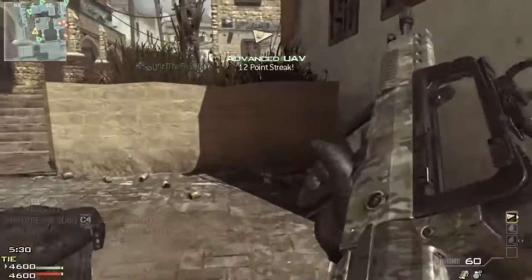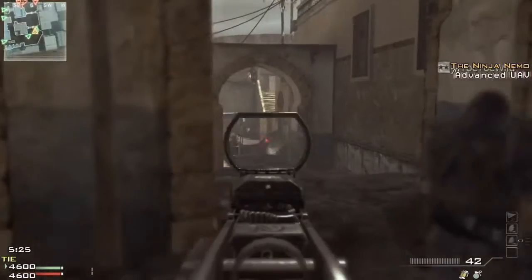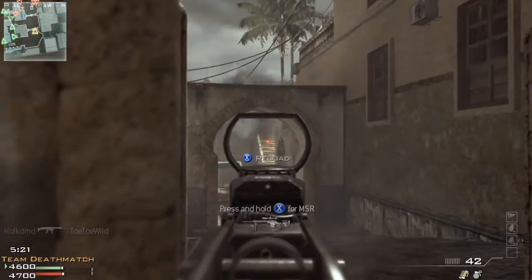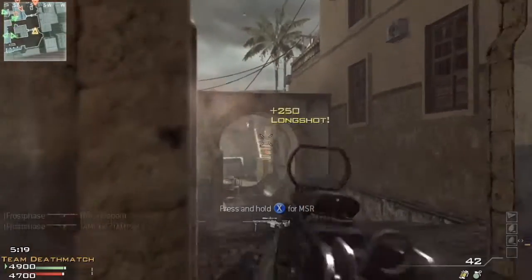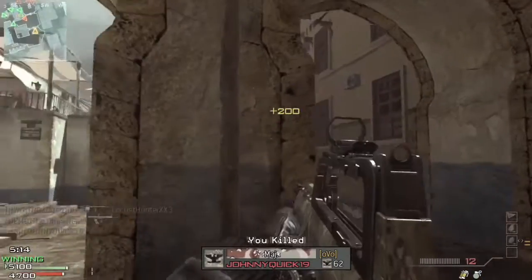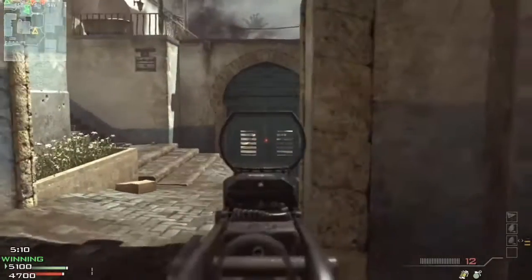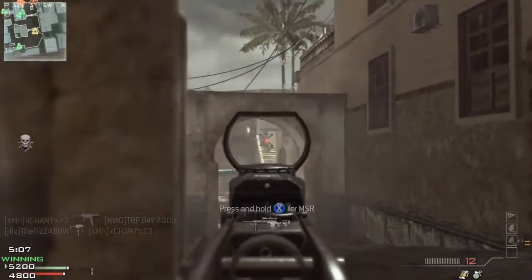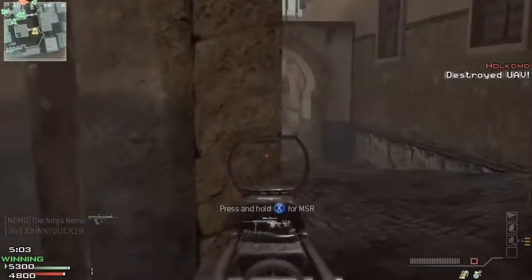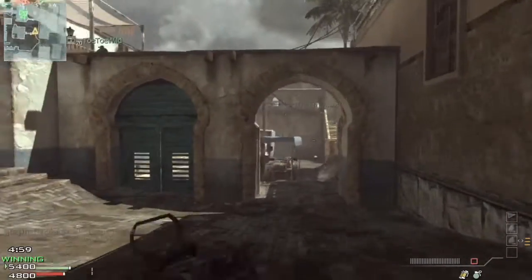Here's my advanced UAV, which I always put on. I always put on team-helping UAVs — or team-helping streaks, I should say. I usually get the UAV, counter-UAV, and advanced UAV when they came out with that one, just because I like helping out my teammates. It should help our team win better because they can see where the enemy team is, as long as they're smart players.